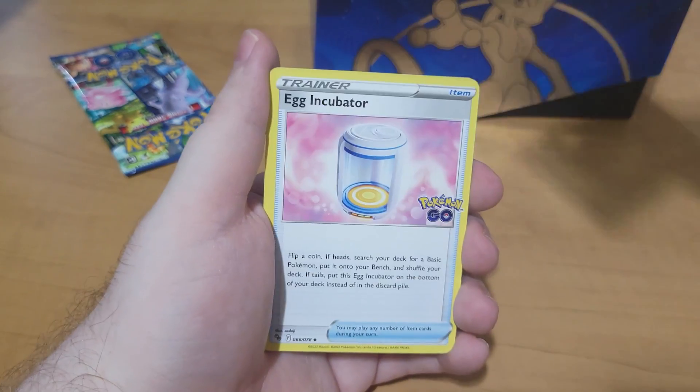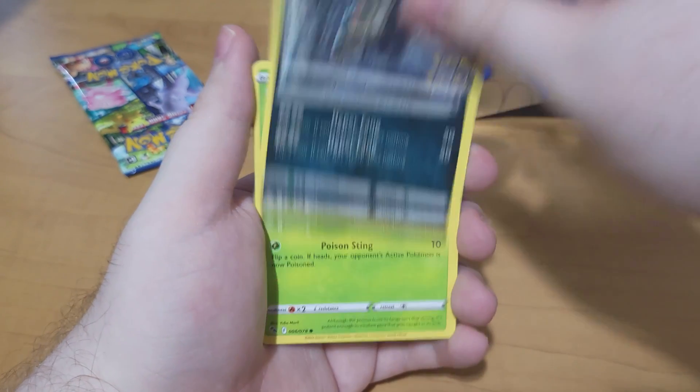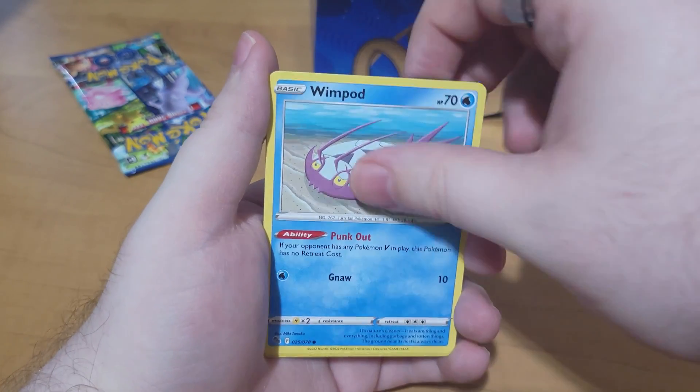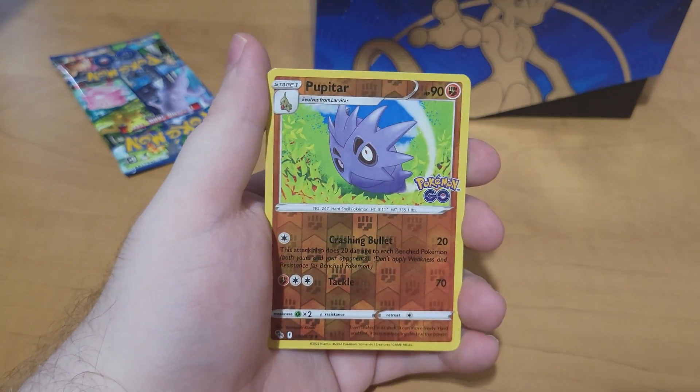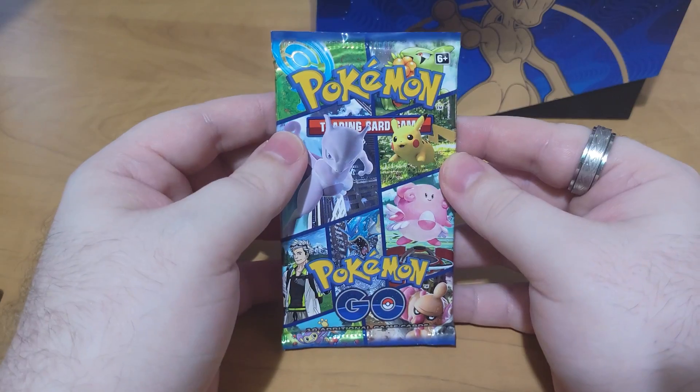Darkness Energy, Aeriados, Egg Incubator, Solrock, Ratata, Spinarak, Pikachu, Wimpod, Pidoof, Pupitar, and Pikachu as the Hollow.